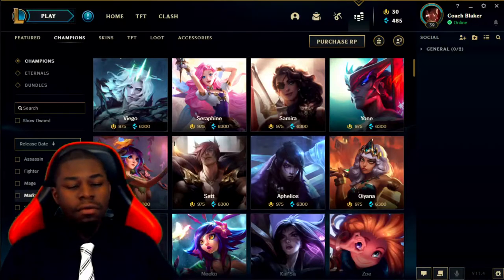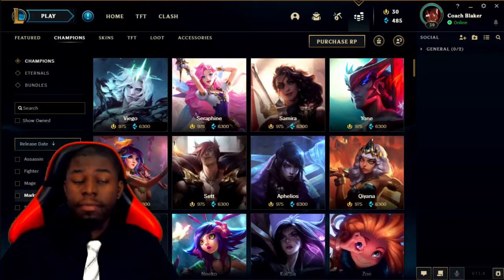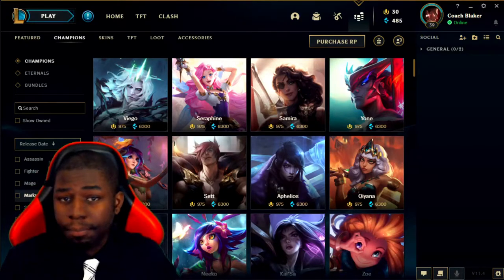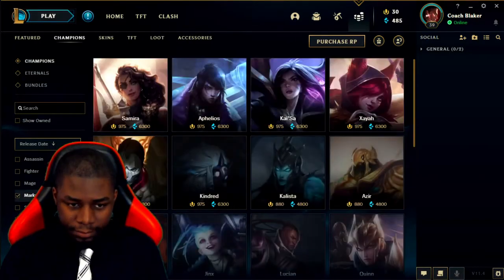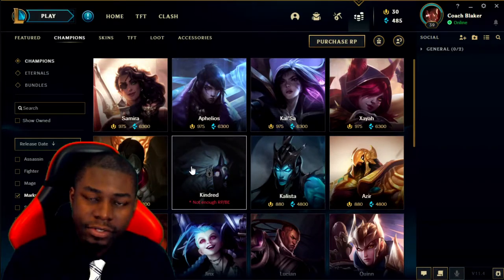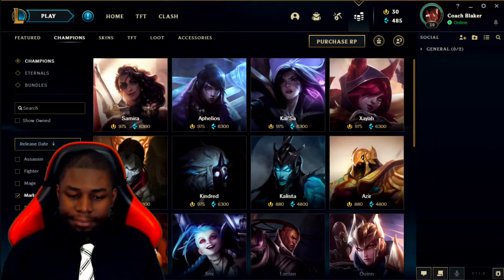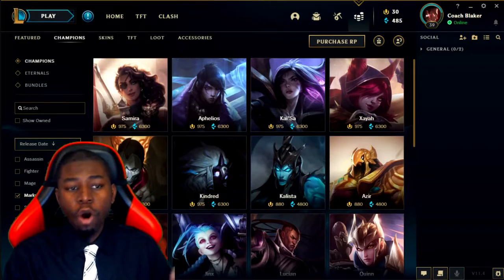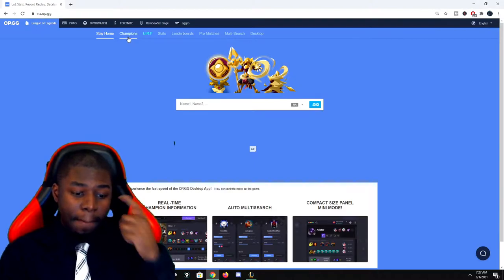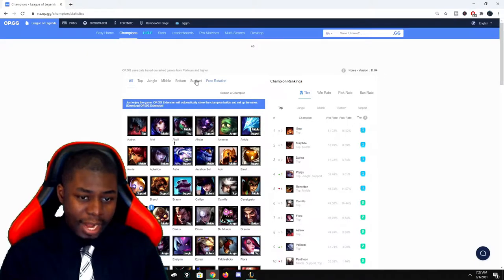So how do I figure out which marksman is right for me? What we want to do is go to the shop and separate out the marksmen. You can also go to an external site like op.gg or u.gg. On op.gg, go to champions, pick the role, and it will show you all the champions for that role. For bot lane ADC, the marksmen are pretty much always played bot, so you don't have to worry about patch-based role shifts.